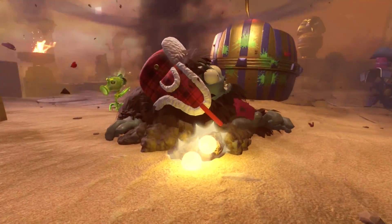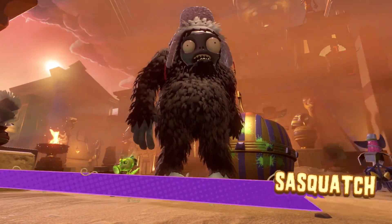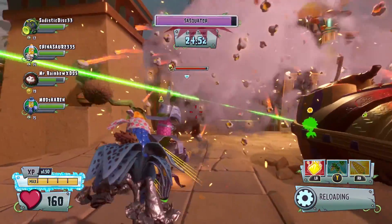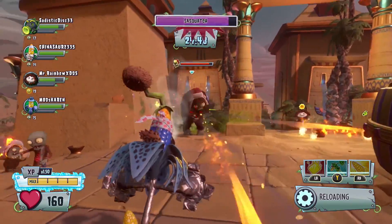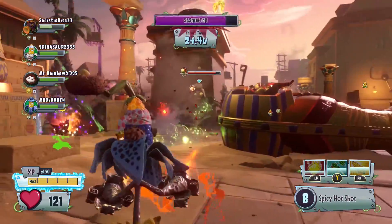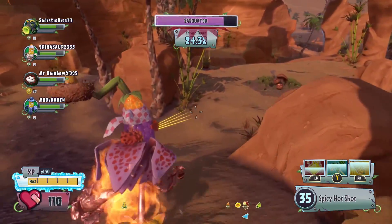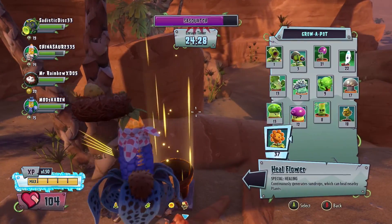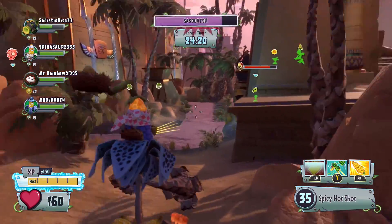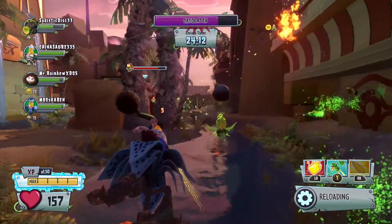Oh crap, here he comes — it's the Sasquatch! He looks so scary! Oh my god, he's right in front of my face. Holy crap, he scared me. Let's use our Shuck Shot — take him out! Let's use our Butter Bomb. Oh my god, there was an Imp in front of me — he took a lot of my health away. We're gonna have to plant some pots pretty soon. I need to get a Heal Flower out really bad. Let's put a Heal Flower right there, and then we're gonna put a P-Gatlin. Let's go deal some more damage to the Sasquatch. Shuck Shot! Oh my god, he freaking moved — I wasted that Shuck Shot.